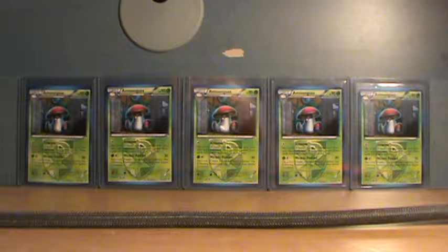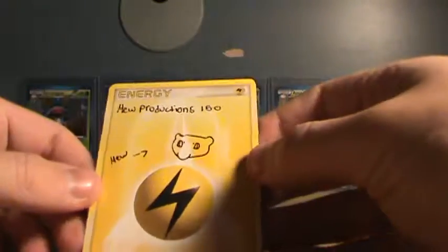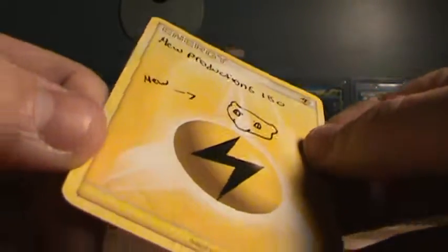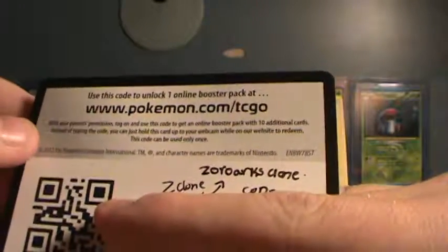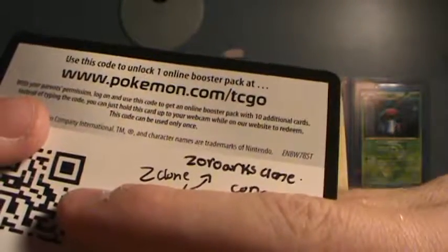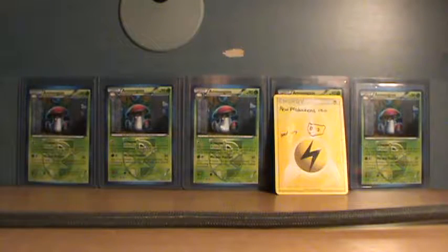Now, what is it? Oh, here it is. Z clone card. So we got not the code card, but a signature card. Very nice. Seems like there's something like a Dialga there, but very nice. And this code card, which I'm going to show like that cause I want to preserve the code. It's a Zorox clone. I think it's a Z clone card. Z clone code. That sounds really cool. I'm going to call those Z clone code. Very nice.